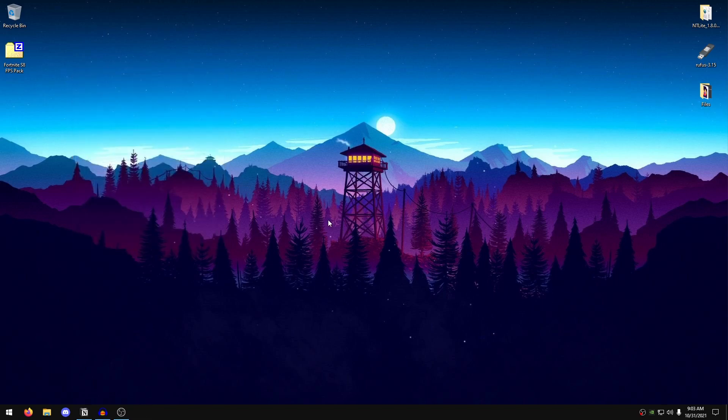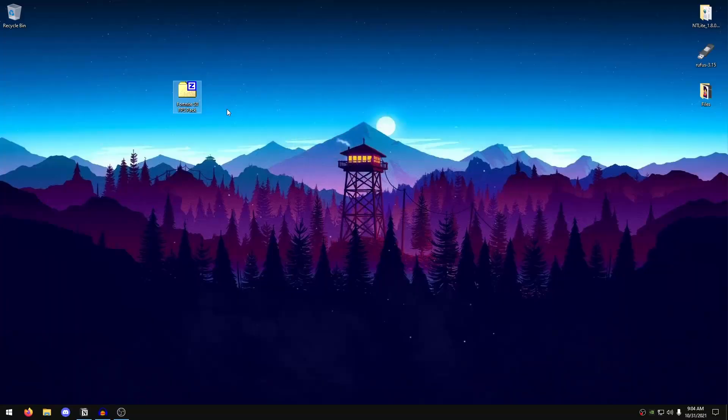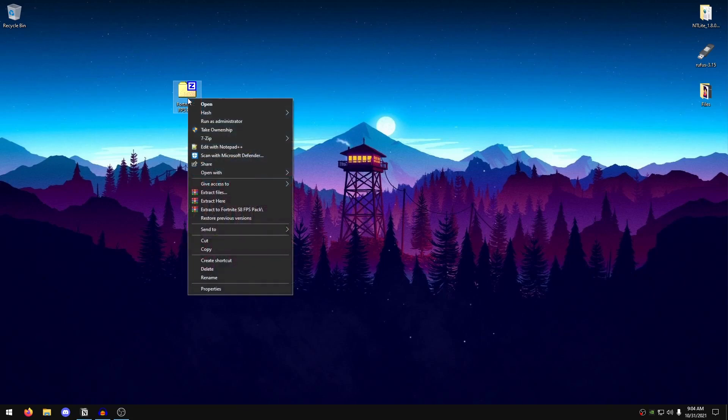You will need to download the Fortnite Season 8 FPS pack, which you can find on my Discord server in the optimization packs channel, or you can download it from my website. If downloading from my website, click on the thumbnail and download it from there. If downloading from Discord, navigate to optimization packs and download it from there.